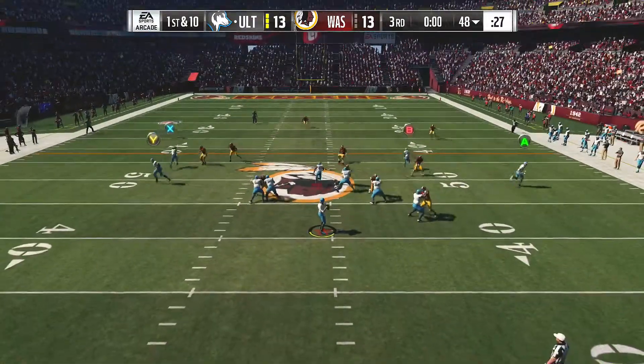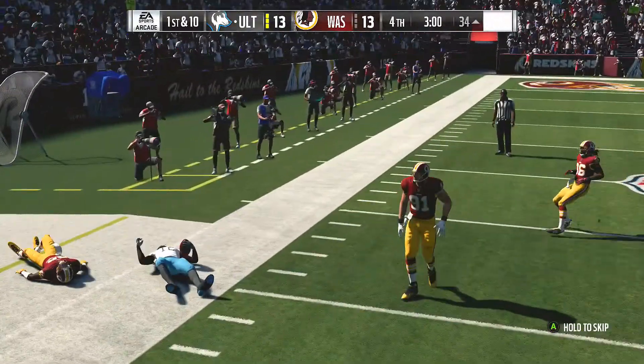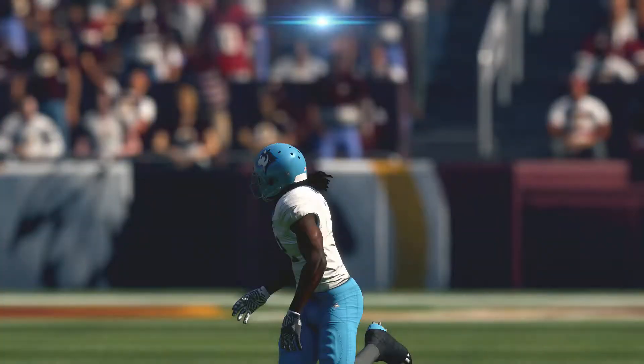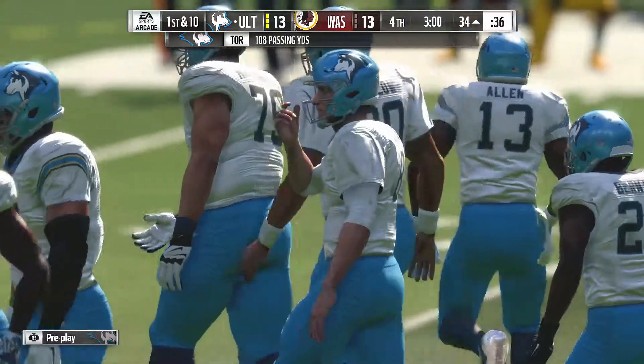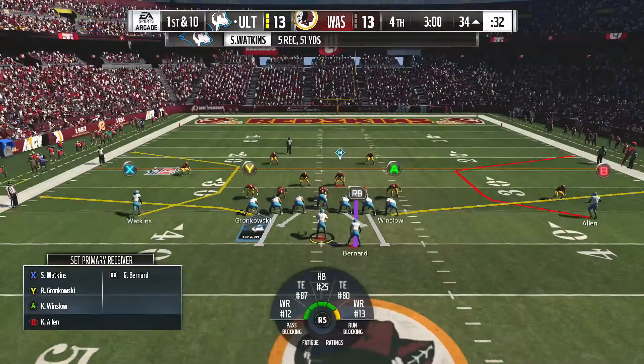On first and ten, Cousins looking left side for Watkins, and he's got it. And he is out of bounds inside the 35. Tie game late, and the offense really has to be conscious of the clock here as it's becoming a factor late in this ball game.